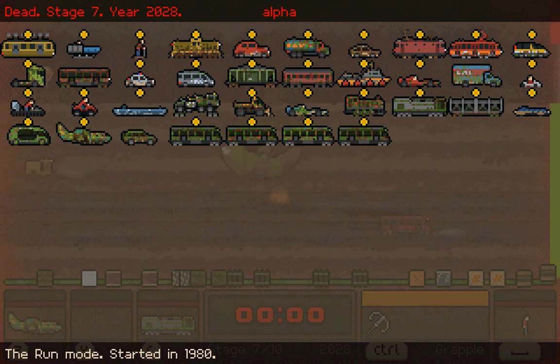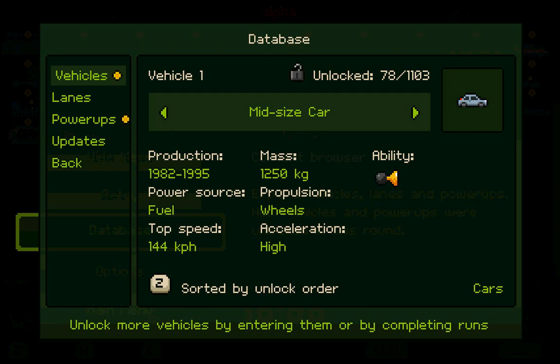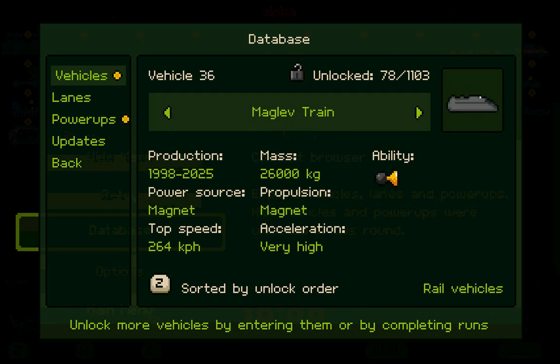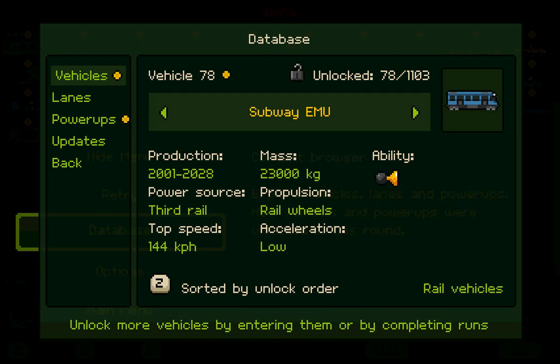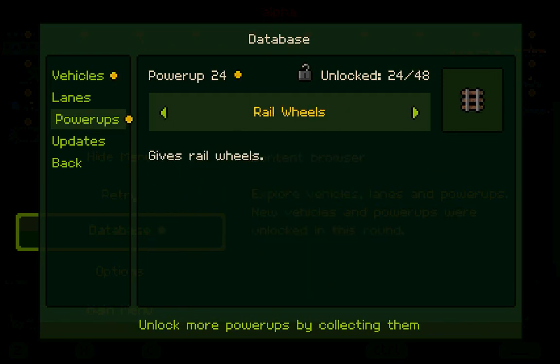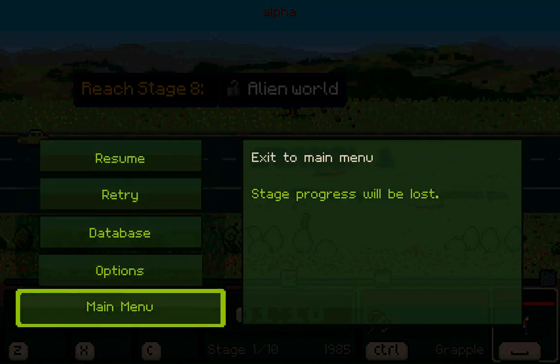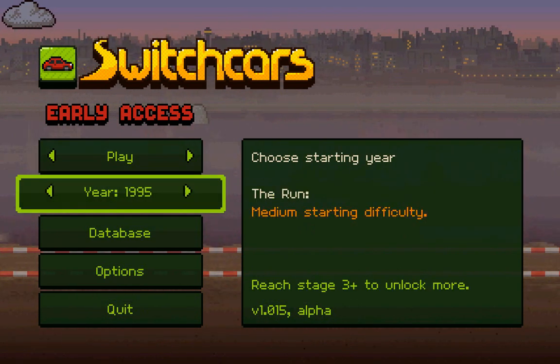On the plus side, I did unlock a whole slew of cars. When you look into the database, these are all the vehicles you unlocked in the session — the ones with yellow on them. I only got like two other power-ups though. That unfortunately didn't work — I was about to reach stage 8. I was right there, dude, and then I died.